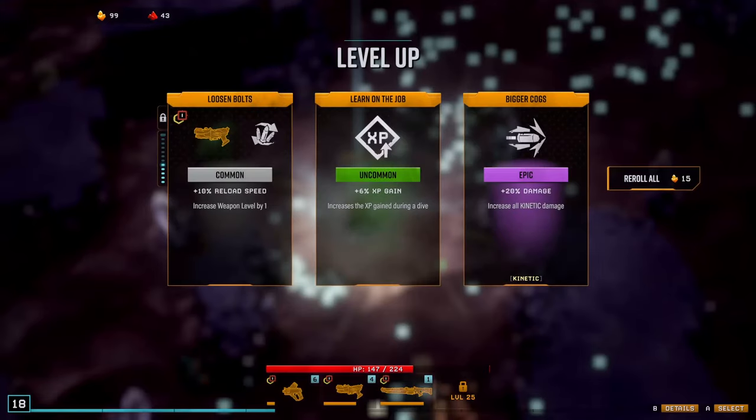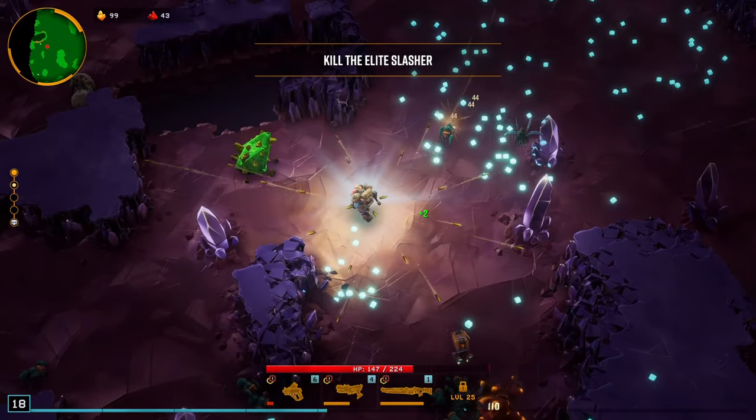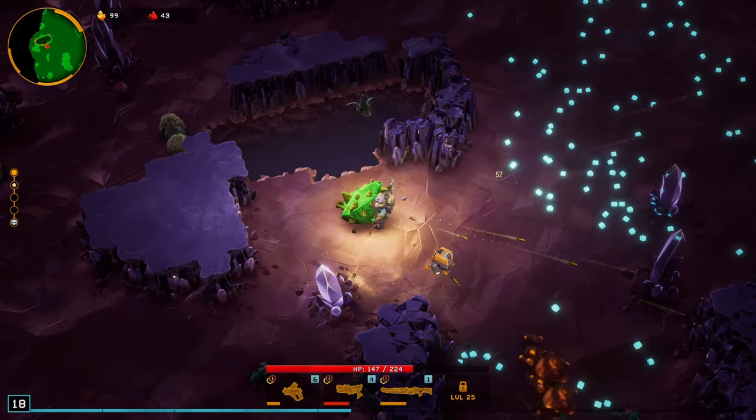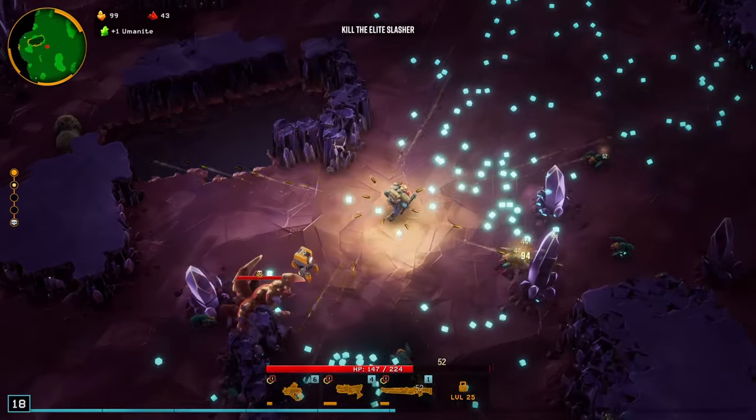Come on in, Slasher — where are you? 6% XP gain or 20% all kinetic damage upgrade? That's a no-brainer. And some of this green stuff — I can never remember the names of them. Someone will probably teach me at some point. That was Oomanite.